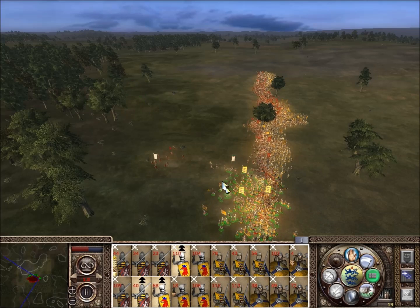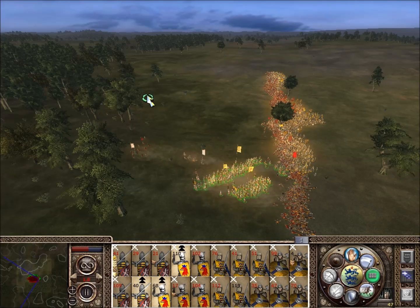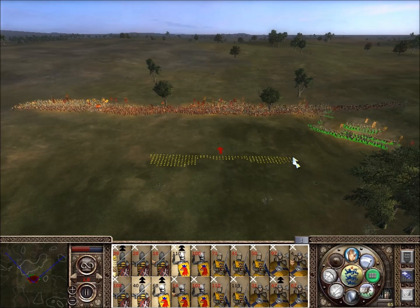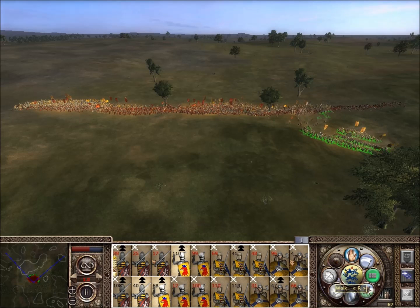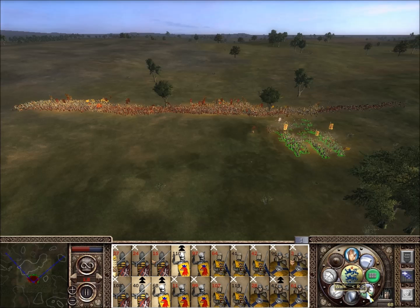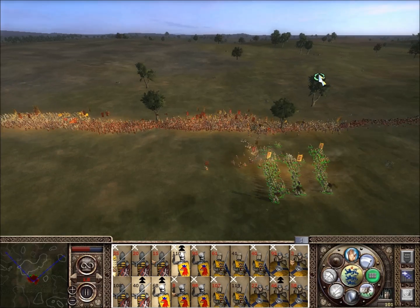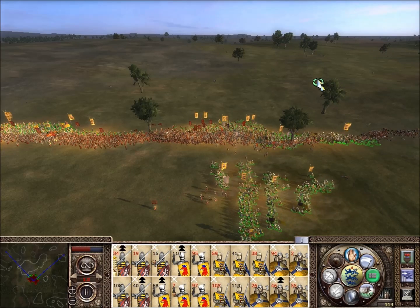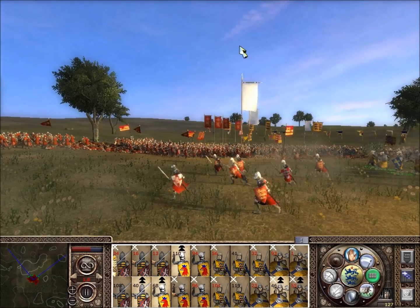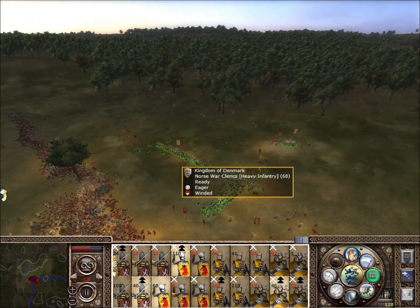Could we just encircle them? That might not be a bad idea — encircle them. Find that king and kill him! Only half of our force remains as well. This may actually be a victory. Holy shit. Do I get a victory? It's now up to the king's men — if they stay hard and hold their position, they could win this.